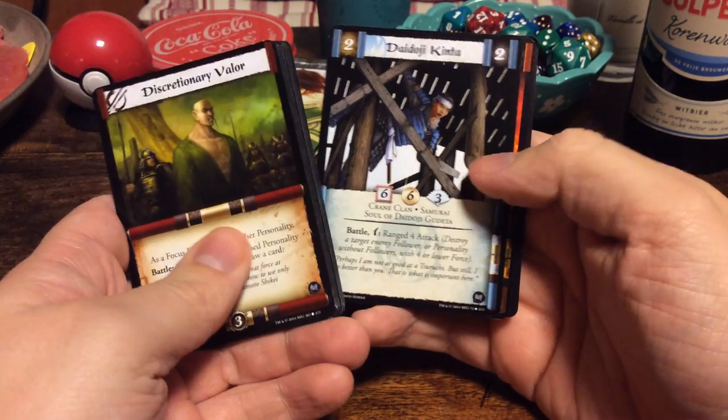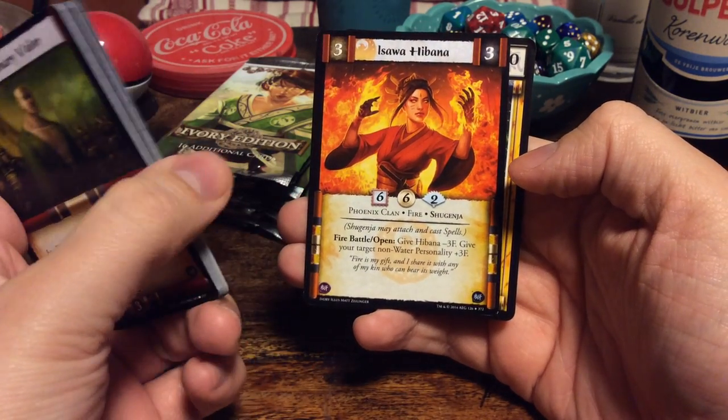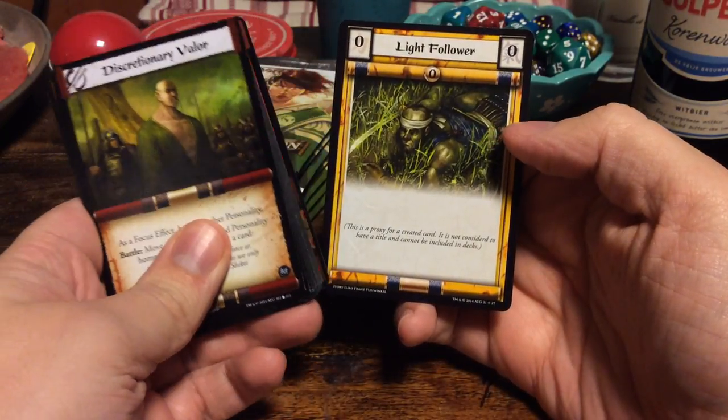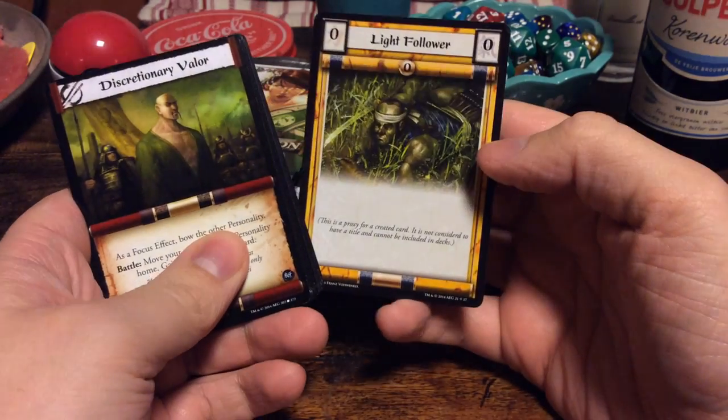Another uncommon: Daitoji Kinta from the Crane Clan. And a rare from the Phoenix Clan: Isawa Hibana. She's a Shugenja from Fire. And we have a light follower — zero, zero. This is probably a token, I'm guessing.